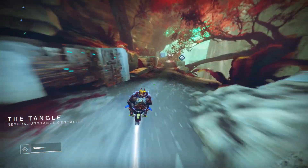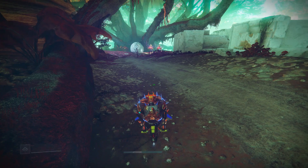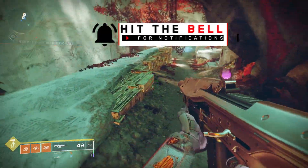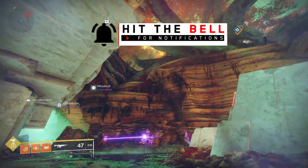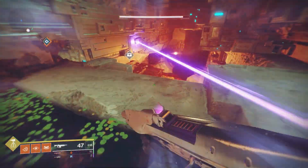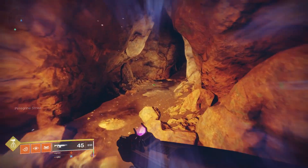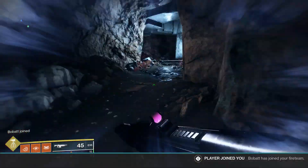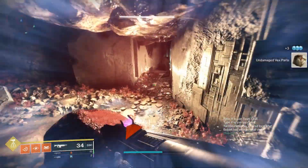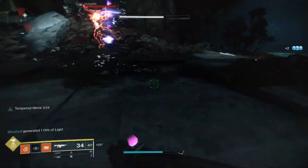Next up we have one located in the Tangle. This one is pretty difficult. It looks like it would be right there on the map, but it's actually located underground. You're going to have to loop all the way around — what you need to do is go into the entrance of the Terminus strike located in the Tangle. Head down into this cave and simply follow it. There is an offshoot to the right — don't take that, just follow this cave as if you were going through the strike. Then in the large open area you can find the location to plant the Vex transponder.